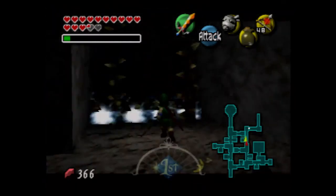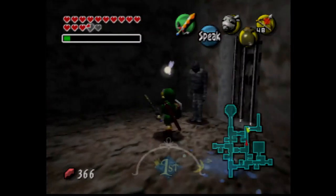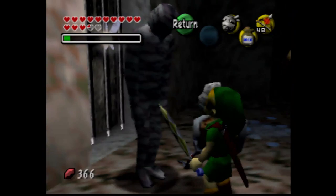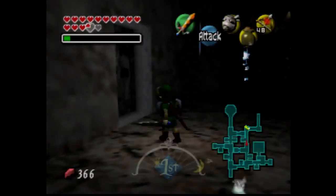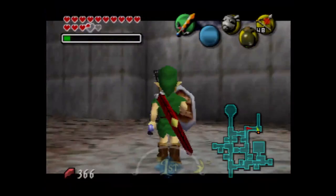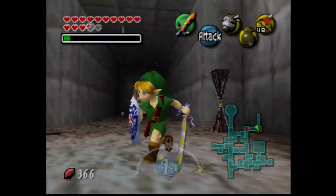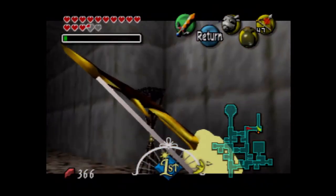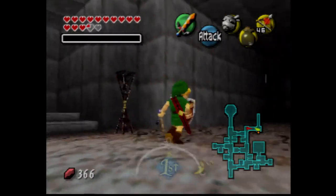I don't exactly remember what we need for the next set - I think the next batch of Gibdos are the last. One wants something rich in calcium - that's the milk, so we're going to give him the milk. This should be the last one. We do need magic though - that might be a problem. We're out of magic.